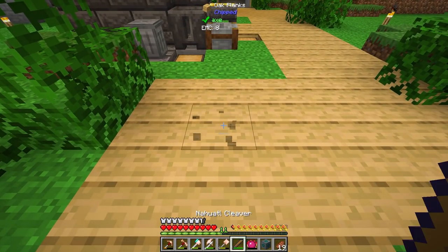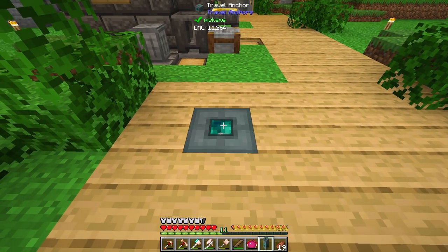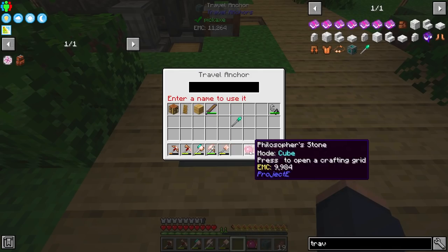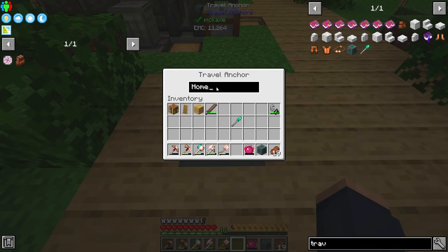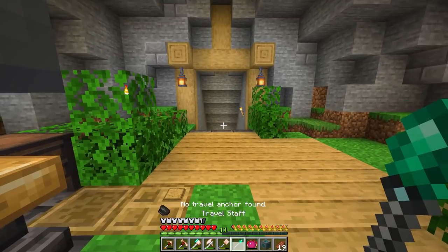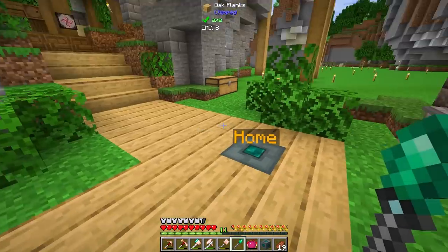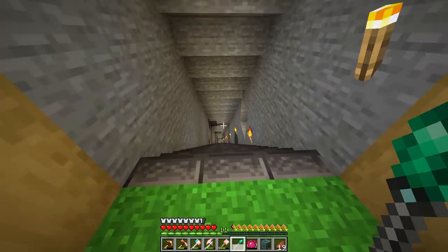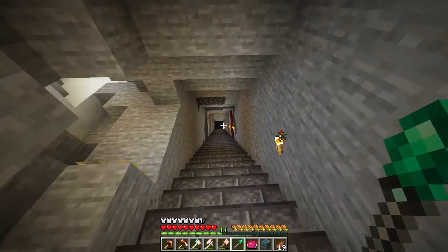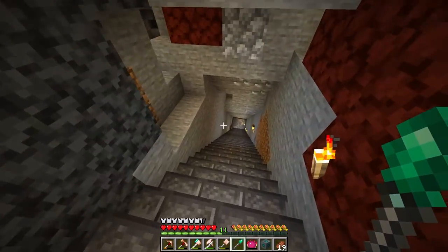We'll set one up here on our base — I think this will be a good spot. By default we can name this 'home.' Now that one's locked and loaded. I even think this lets you shift right-click to teleport, so you can quickly teleport through places. I think it even lets you teleport through walls — so that's another nice little thing.